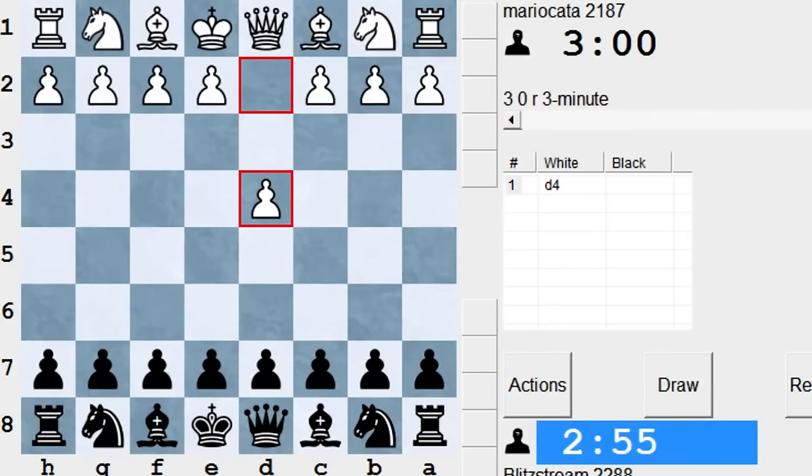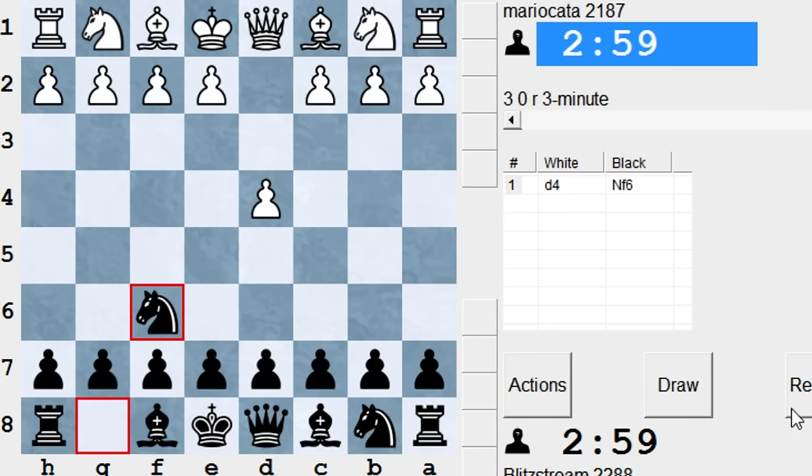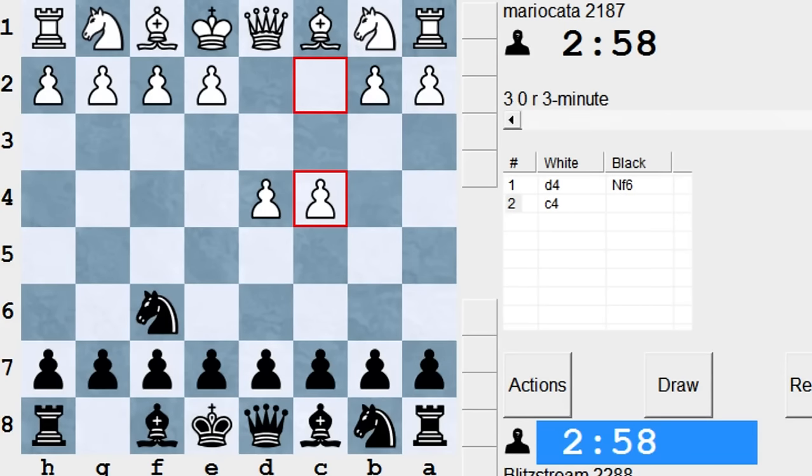Hello guys and welcome to this new video. We play against Mario Kata. I see that my screen is not good to show my name - Blitzstream with Black - but I hope it's okay for you to watch this one. D4, Nf6, C4, C6.